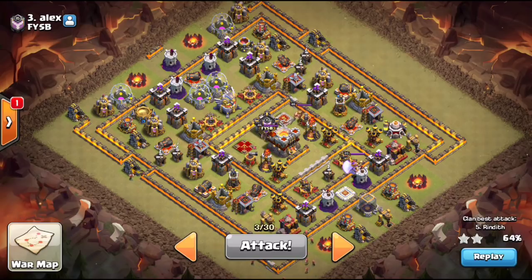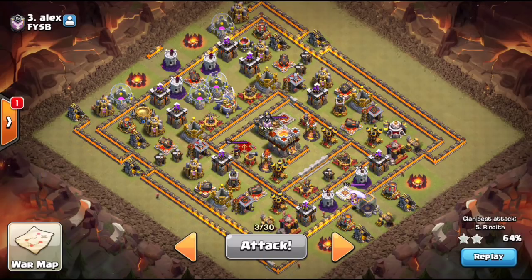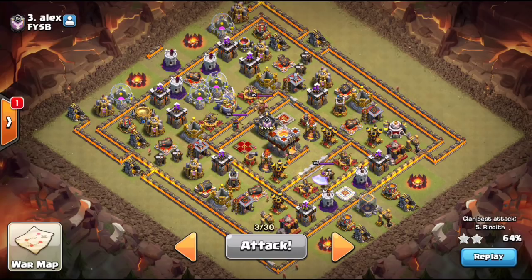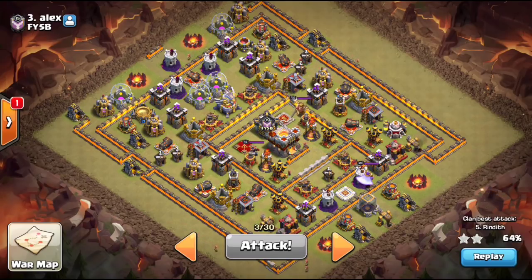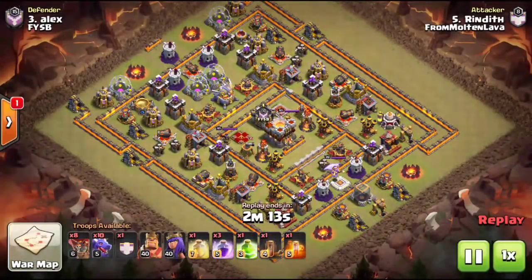It's definitely a non-meta attack. What you often see in 10v11 is a lalo where you basically spam lalo on one side of the base to wipe it out, then send heroes behind to grab the town hall. On this attack we do it a little differently — we end up doing it with dragons. We do see a lot of bases with offset air defenses very similar to this one, so I don't know if it's going to be new meta. Let me know what you guys think in the comment section below — we were so hyped when we saw this on voice.